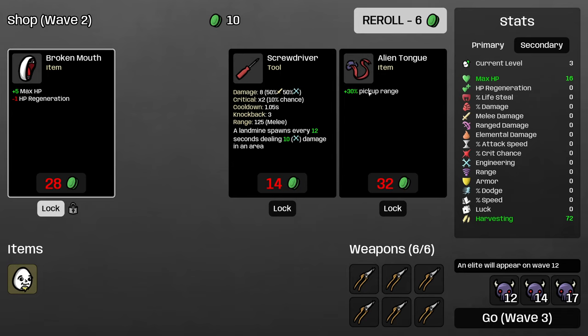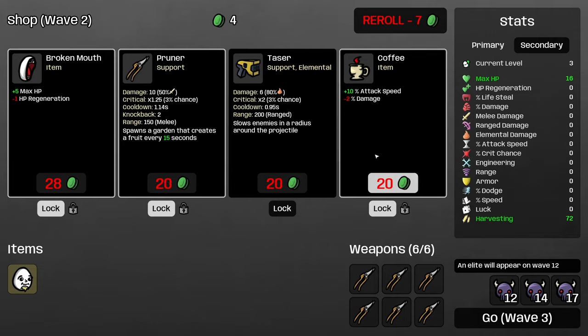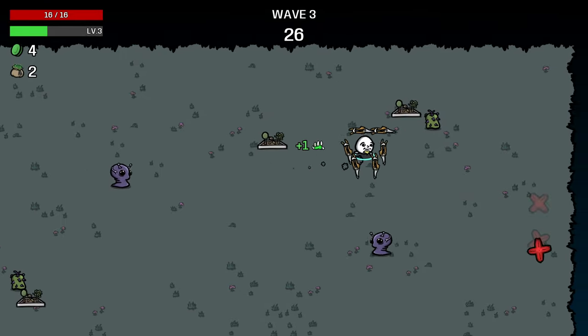Pick-up range, you might think, would be really good for this character, but is actually not as good as it sort of seems. I'm going to throw in a reroll here, and we'll lock another Pruner, and I'll lock Coffee — I rolled past it earlier because we were so desperate to find the right weapons, but it's still a super efficient item.